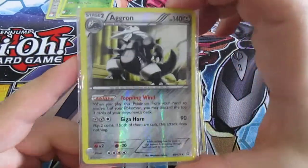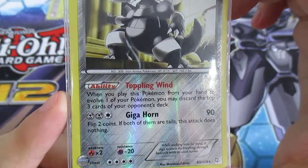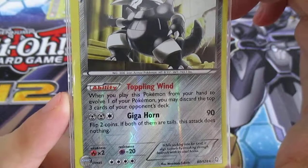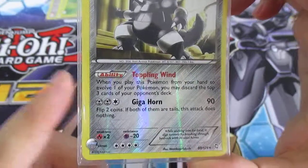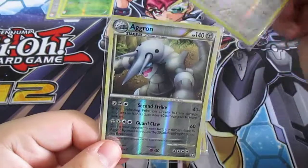I run this Aggron which has Toppling Wind as a Pokémon ability — when you play this Pokémon from your hand to evolve one of your Pokémon, you may discard the top three cards of your opponent's deck. Then Giga Horn for 90, but flip two coins — if both are tails this attack does nothing. I like this card, but I much prefer the other Aggron I'm using.